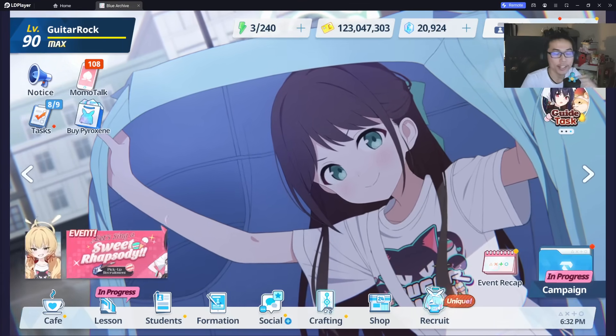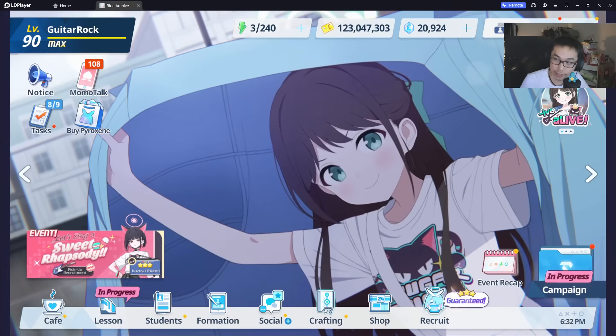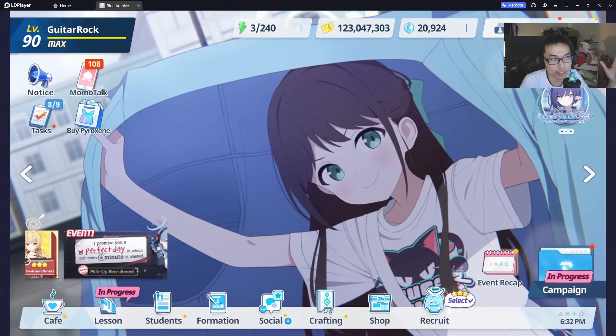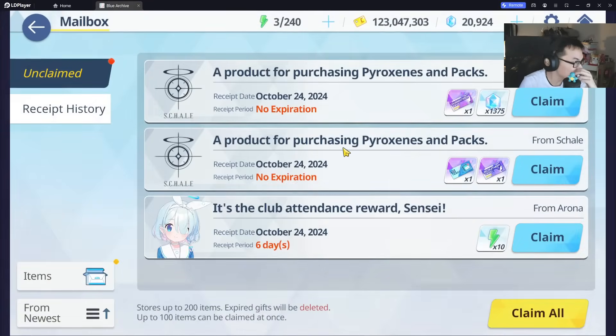I'm sure you guys are aware that the selector is available for sale right now for $20 — convert to your country's currency, should be about $20 USD. As you can see, I've purchased two of the packs. One is the one that comes with the selector and a recruitment ticket, and one more comes with pyroxines and a guaranteed 3-star ticket.